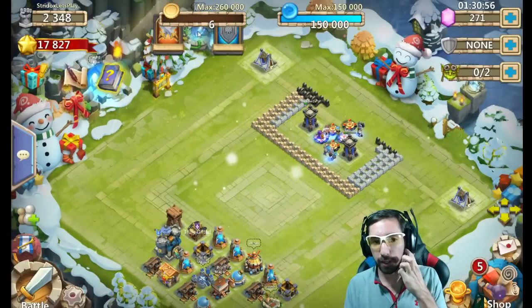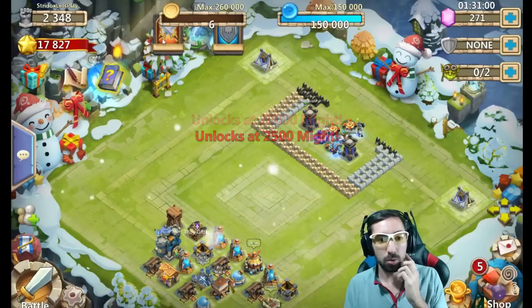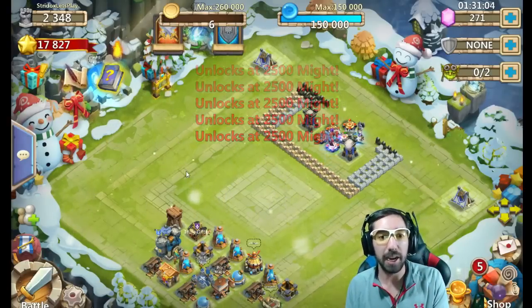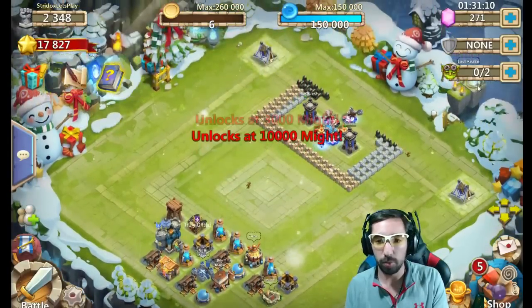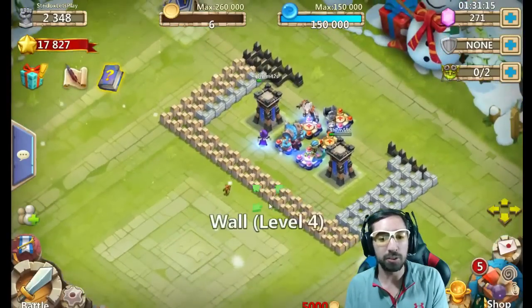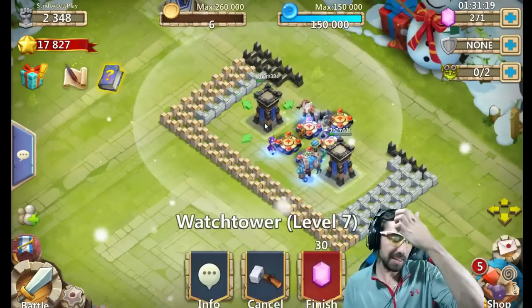So we're at 2,348 might. I can't do any of this, I don't think. 20,000 might — I'm almost able to do this. That'll be nice. I can have some people carry me in that, which ought to be good. Unlock 3,000 might over here, 10,000 might over there. So right now we're still working on the walls and we're working on the towers right here. We're at level 7.